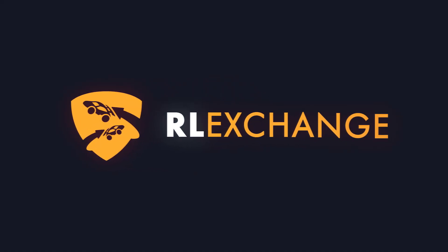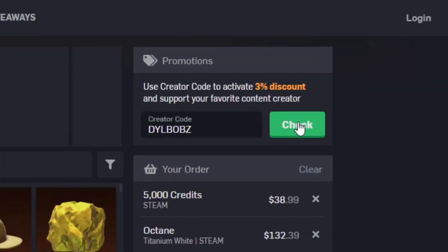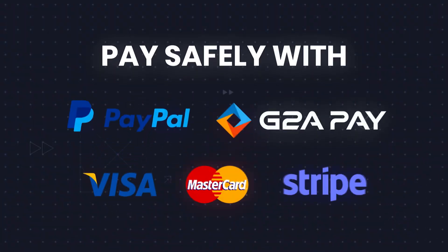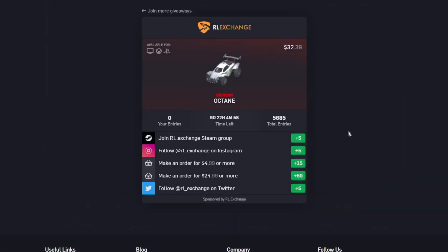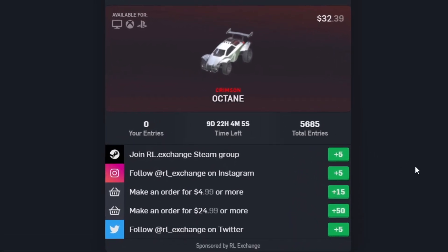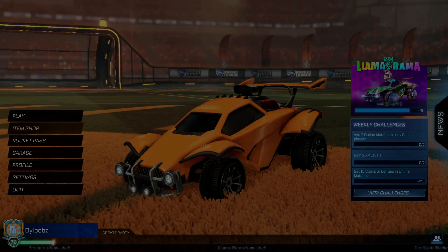If you want an easy way to buy cheap Rocket League items no matter what console you're on, head over to RL Exchange and use code Dillbobs at checkout for 3% off. It's a super easy site to use and there's a bunch of different payment methods. My favorite part is that they constantly run giveaways that you can enter by doing different tasks on the site, so make sure you check out the giveaways tab. There's a link in the description to get you all set up.